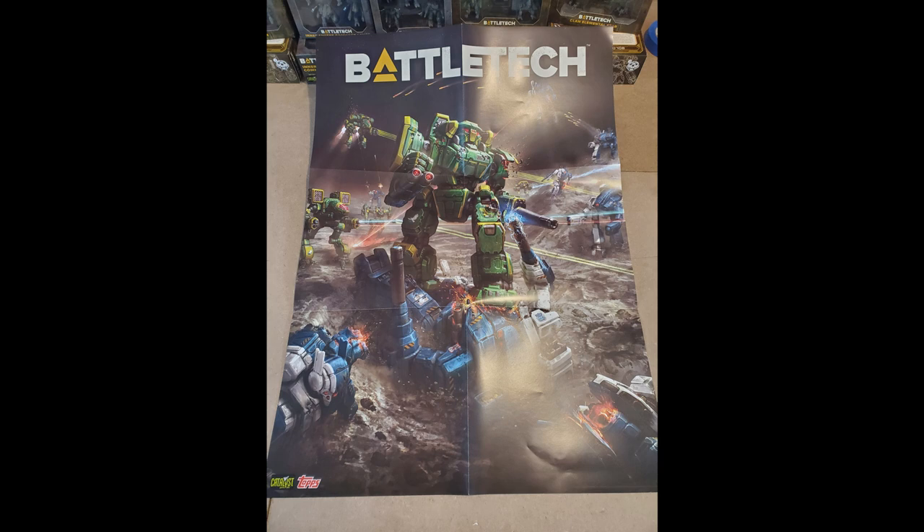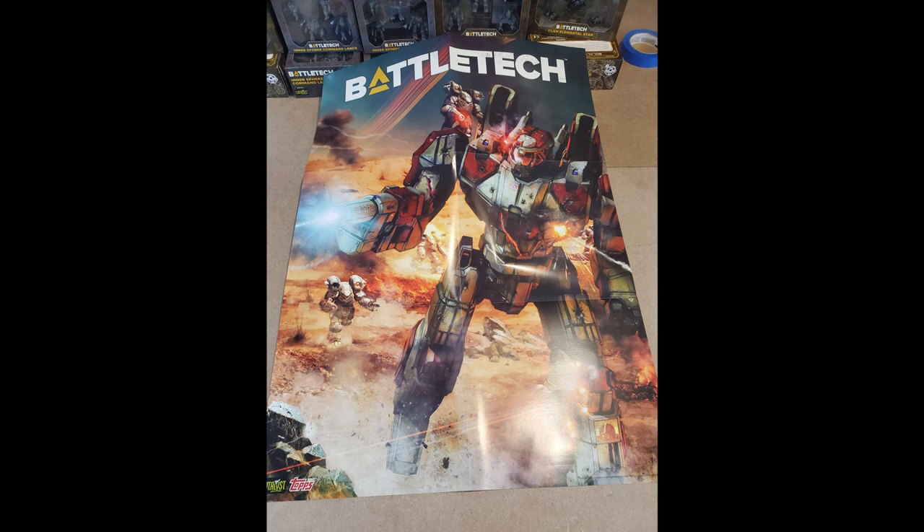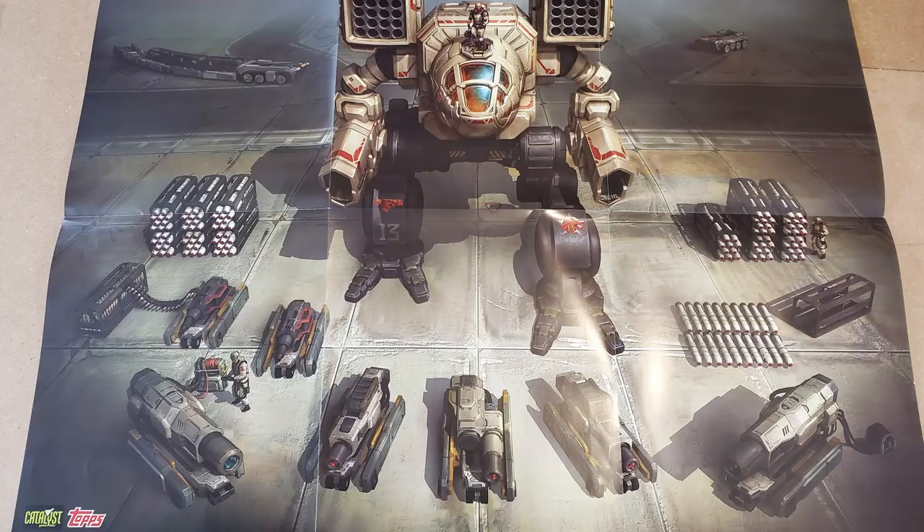Next, we have a poster — the Clan Invasion Kickstarter exclusive poster — which I believe is Clan Jade Falcon literally stomping on a Steiner mech in an epic battle. On the other side, you have a mech pilot that is shooting what appears to be a PPC at a Rifleman. The last poster is a group of elementals ripping apart a battle mech. The other side is an armory picture of a Mad Cat — a Clan Wolf Beta Galaxy mech — with all of the ordnance and omnipod weaponry laid out in front of it, kind of like those military jet fighter posters. That's pretty cool.